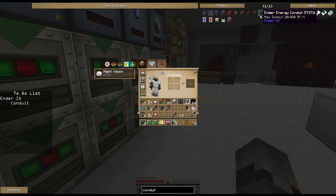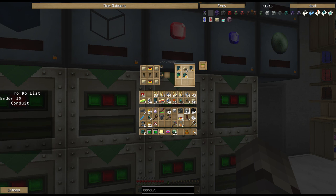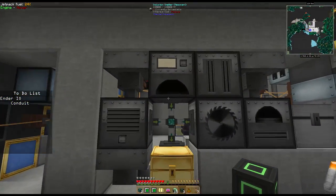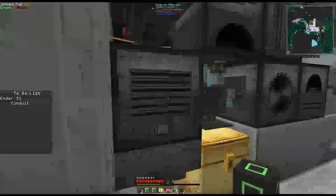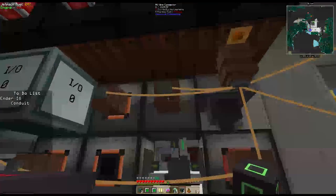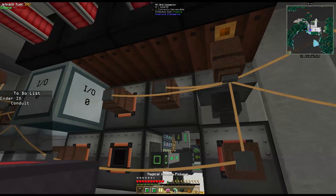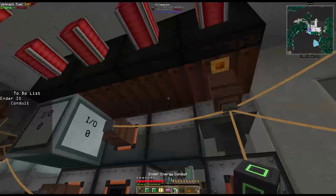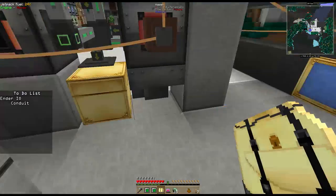Let's make some power conduit - we're going to go to the highest end right now. Ender energy conduit takes the same kind of binding servo setup, so I've got two servos made. We drop them in here and that gives me ender energy conduit. These machines all three need to be powered, and I can put power in the exact same block as item transfer - that is the true power of conduits. I no longer have to run wires all over the place.